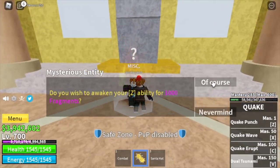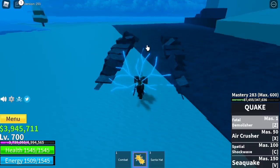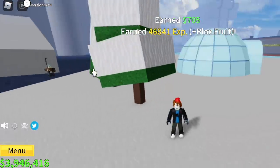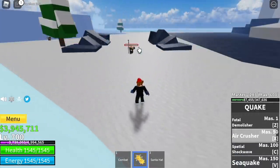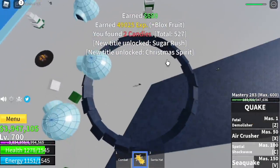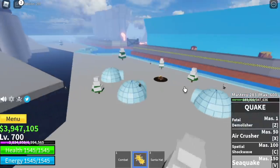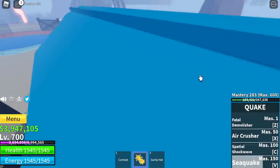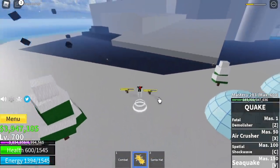Now I'm going to show you all the awakened skills. First off, the Z skill — the Fatal Demolisher. One of my favorite skills. This one really looks so cool. White beard stuff! The X skill — the Air Crusher. For the C skill, we got the Spatial Shockwave. And for the last skill, the Seacquake. As you can see, there are four tsunamis. This skill really looks cool, especially the Fatal Demolisher — I really love that skill. We're going to do this one more time because the initial impact has damage as well as the waves.